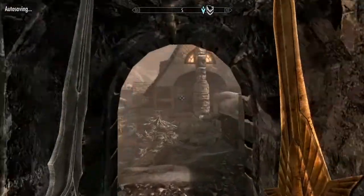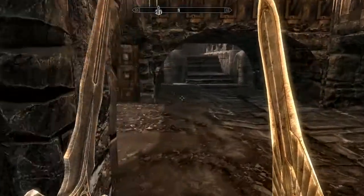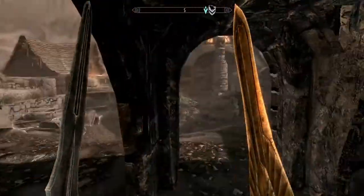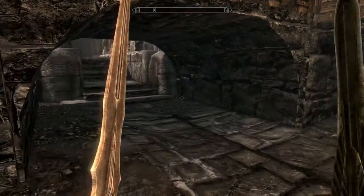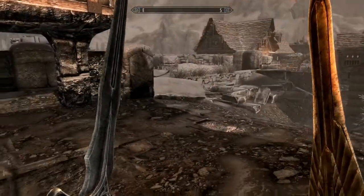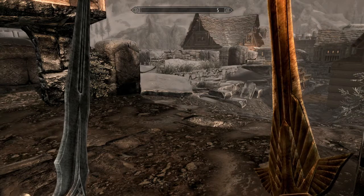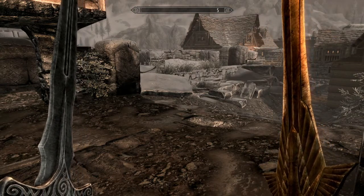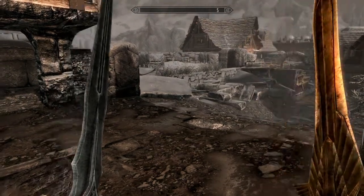Now that that's open, we'll run around and probably go up to Dawnstar to do the mine up there next — that way we have some quicksilver ingots on hand for that gilded armor. Then we're basically continuing to play while waiting for the courier to show up. We may have to wait a couple days then go to sleep in Riverwood. That'll end it for now — thanks for showing up! If you have any tips, tricks, critiques, or want anything explained, just leave it in a comment and I'll get to it as soon as I can. Thanks for watching and we'll see you in the next one.